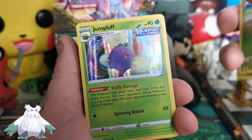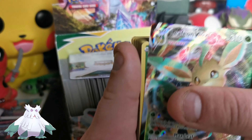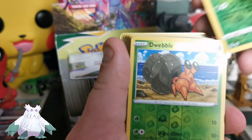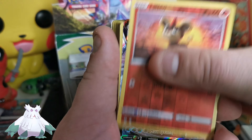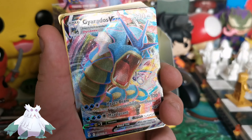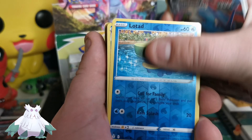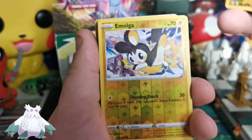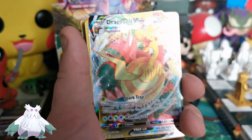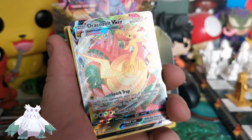So everything will be a reverse holo or better: the Hoppip, Skiploom, Jumpluff holo — we need that as a reverse too. The Leafeon and Leafeon V-Max — as you may remember, this booster box was very Leafeon-related. Also Tropius reverse, Lilligant, Weeble, Trevenant V, Gossifleur, Eldegoss, Victini, Litleo, Gyarados V-Max — which I adore, Gyarados just looks fantastic in any art style — Lotad, Meloetta, Luvdisc, Pikachu, Holo Marill, Floette.